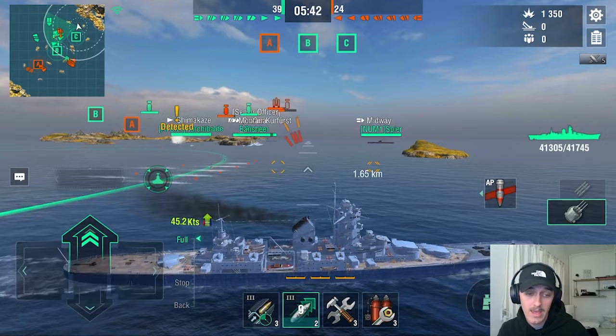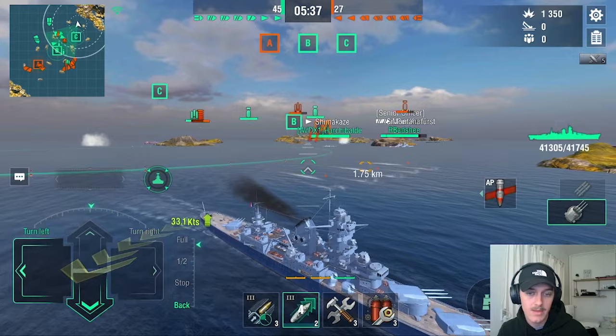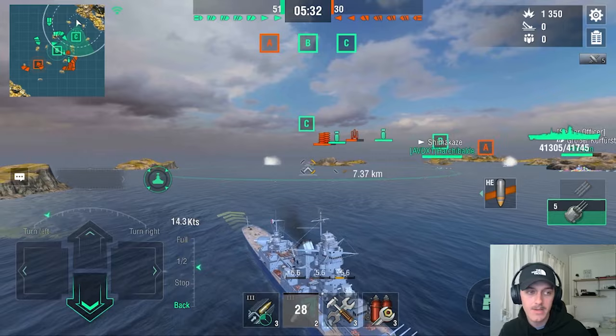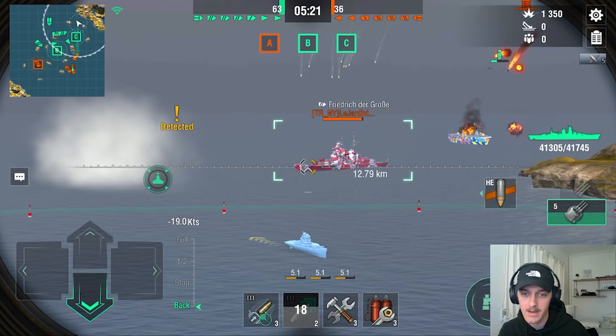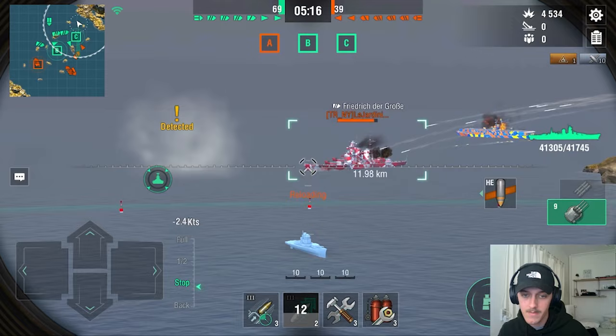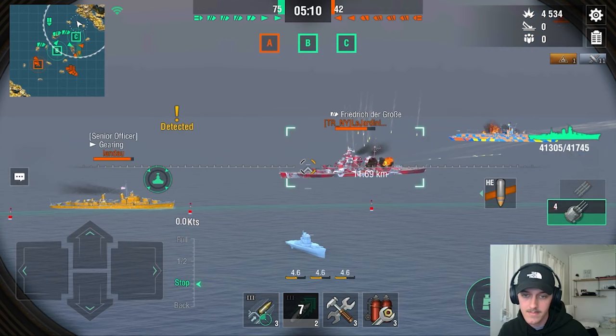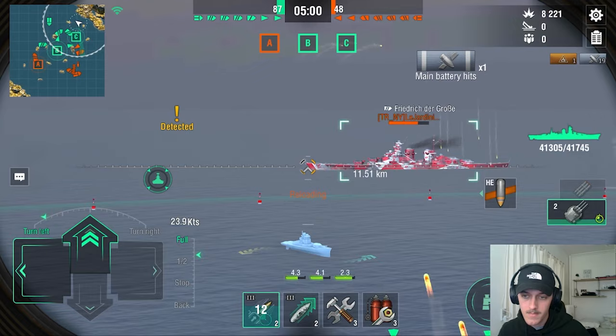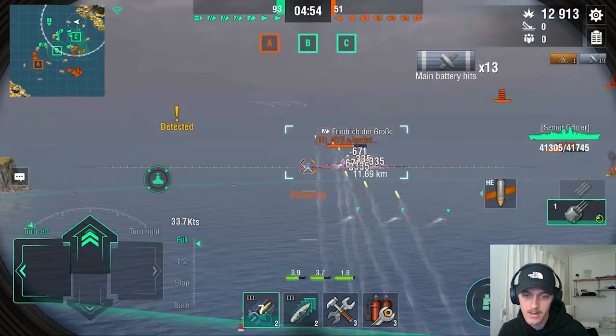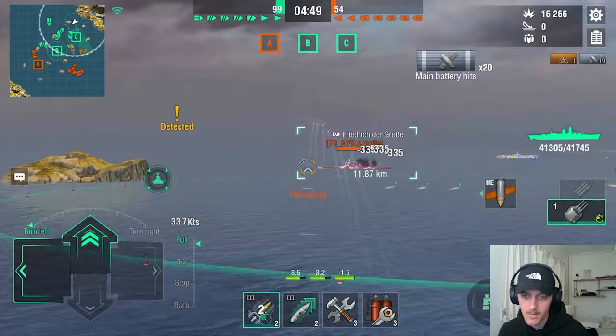We can reach 45 knots, which is quite good. We're gonna swap to HE here and sit in a kiting position. We're just gonna wait for the FDG or GK to come here. I'm gonna do my best to set this guy on fire, sitting with my stern towards him — make sure I'm not an easy target and that we can kite away fast. We're gonna use our Rapid Reload here to set him on fire. Come on, give me a fire. We have one more — nope. No more salvos and we get ghost shells.